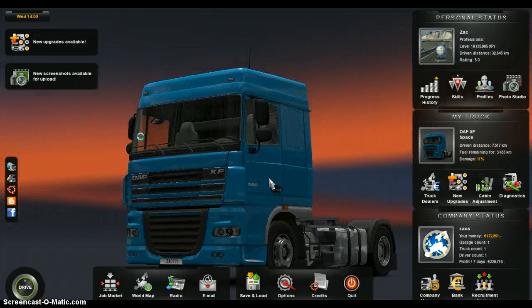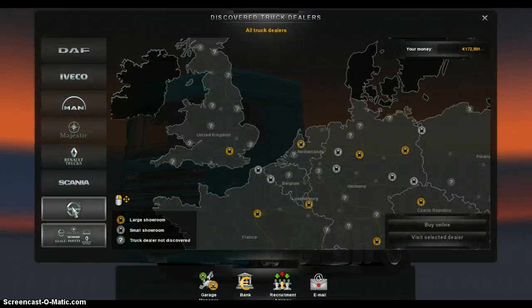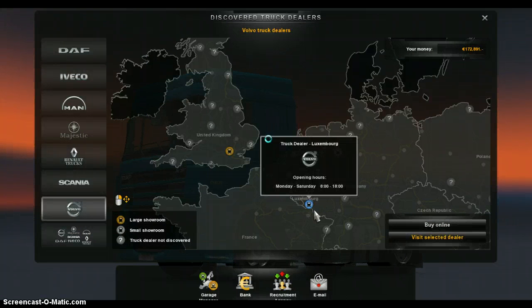This is my truck — the DAF. It spins over easily and it's not very fast, so I'm going to travel to Luxembourg to buy this new truck. I'm buying the new Volvo that's out. I don't know exactly which one it is — FH-16, I'm pretty sure.